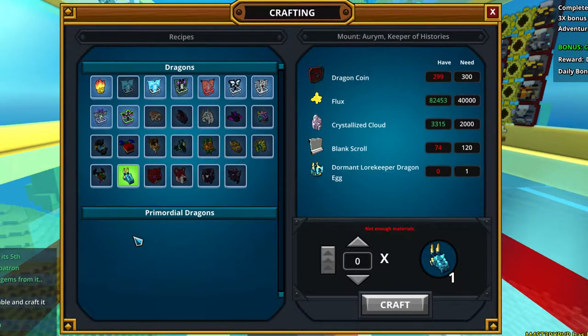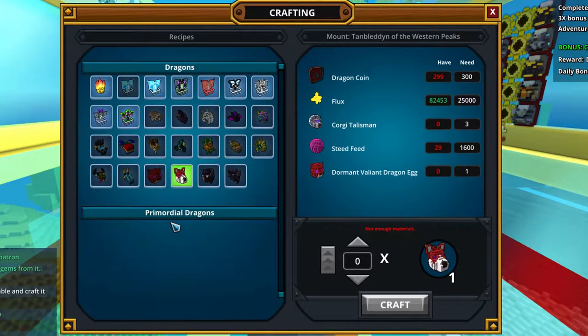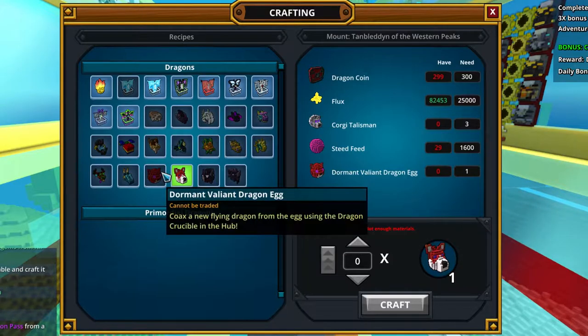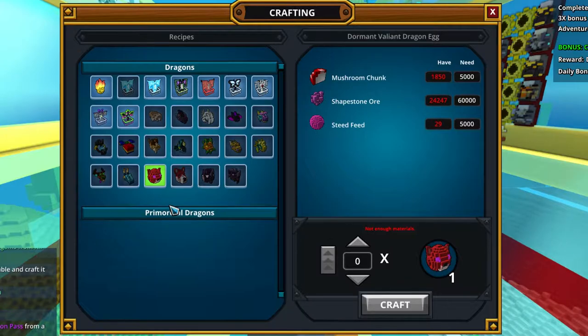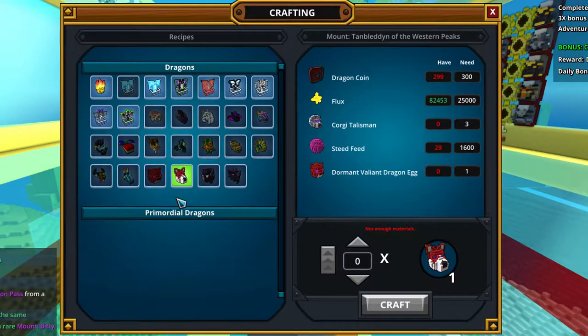So we have 2 dragons and 2 eggs here. This one is the Pemblock dragon, the Tambee — the Tambee Dian of the Western Peaks — and the egg. They're pretty expensive: so much Steed Feed, Shapestone, and other stuff.